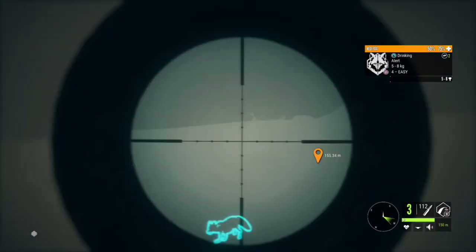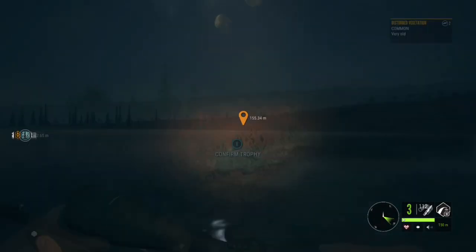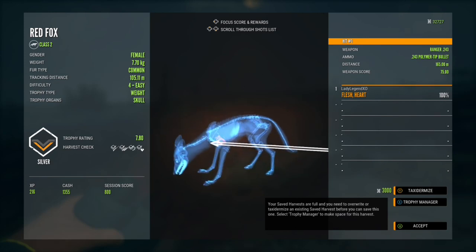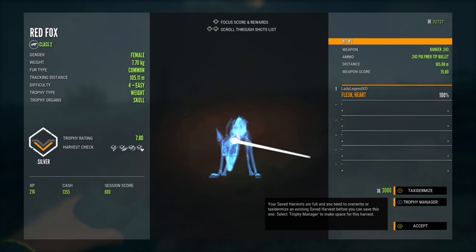This is a level four female — looks good. She is a silver 7.8. You'll notice that their trophy rating is their weight in kilograms; it may be rounded up or down but it'll be pretty close. That was a heart shot from 165 meters even.